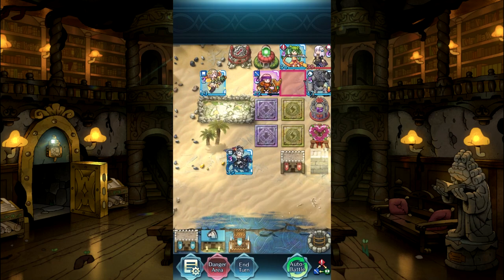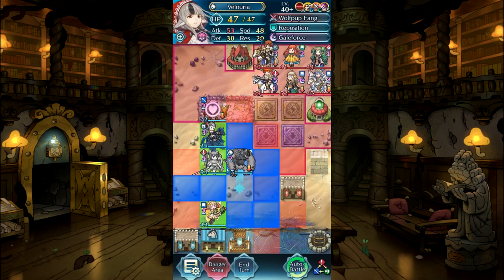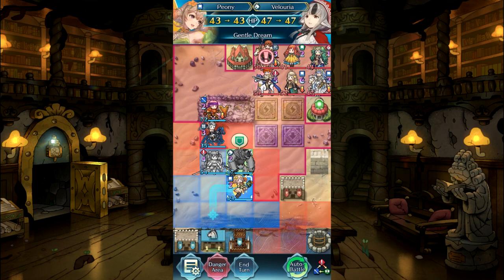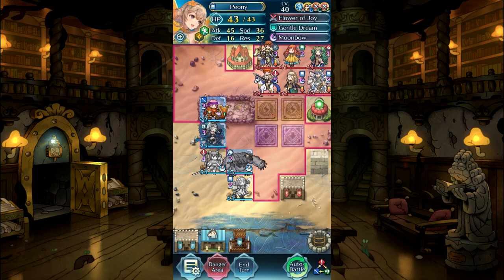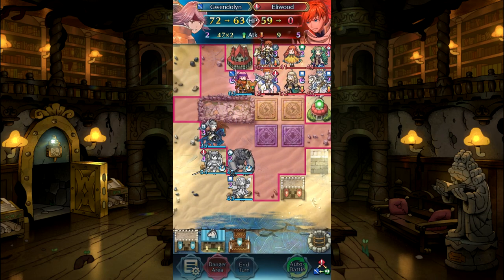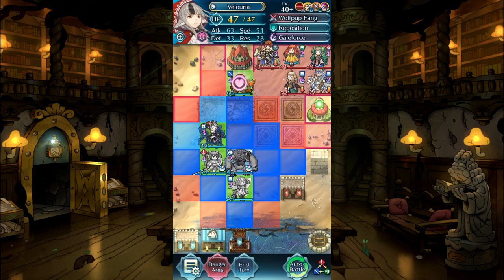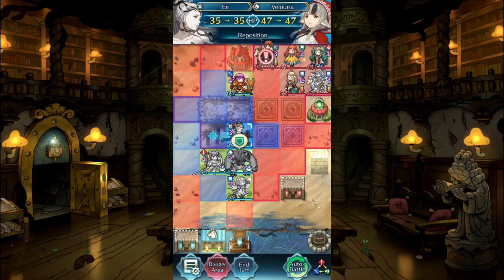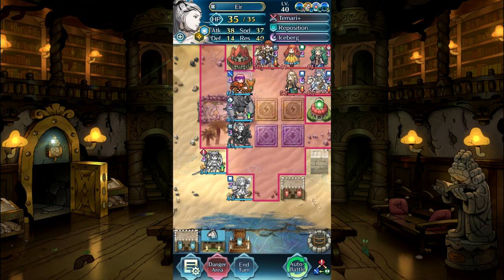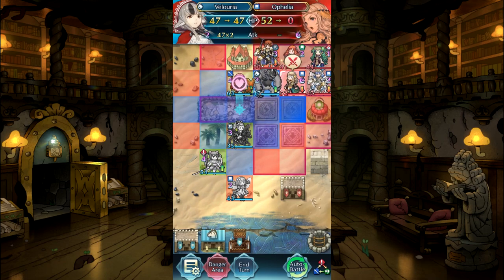I decided to add Lysithia so we'll have more Galeforce examples. This one will be going against a team where the bolt traps are not in the best spot, and we may not have the means to get everybody in at one turn. So for this one, we're going to have Velouria position herself in a way that we can get at least Gwendolyn and Velouria to do their Galeforce combo.